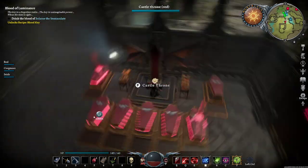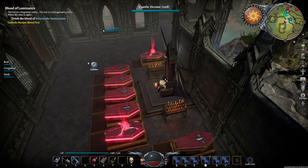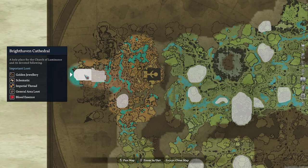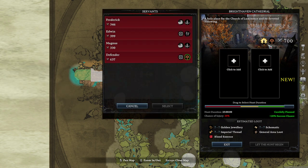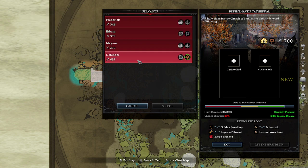Moving forward, the PvE portion — which will be dangerous on PvP servers — you access the castle throne, and now I can send my servants out to get me loot, including tier 3 areas. It's got the golden jewelry for tier 3. You can add a couple, and you need about 700 power. So this defender is going to go really well — put him in there.